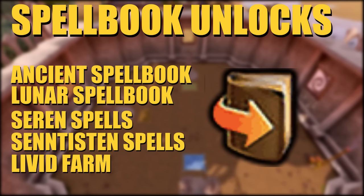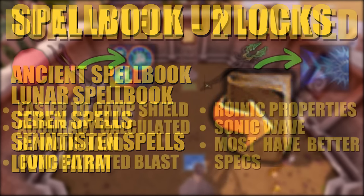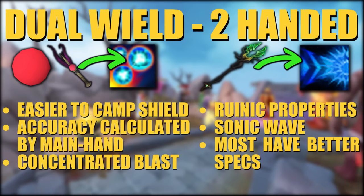Now we're going to go over the basics and mechanics of the magic style. There are two forms of weapons: wands and orbs or books, and two-handed weapons like staffs. Staffs are two-handed weapons that are slower but can use abilities like sonic wave and magma tempest, and commonly have runic properties giving you unlimited runes — like an elemental battle staff giving unlimited elemental runes, which is very useful. Wands can be used with an orb or book creating a dual wield combination with higher attack speeds and powerful abilities like concentrated blast.